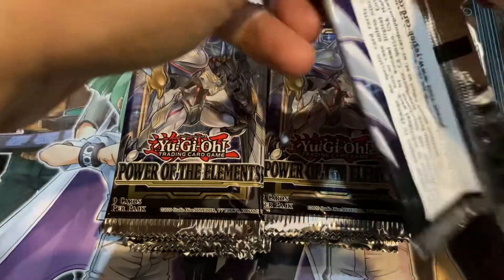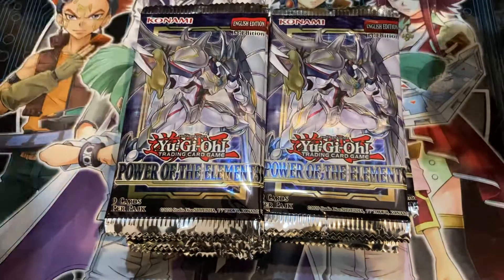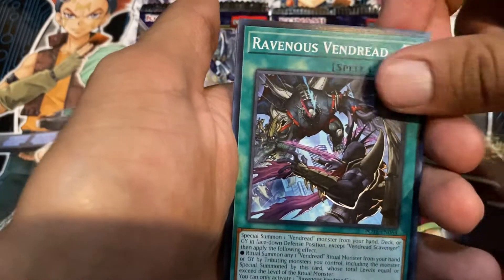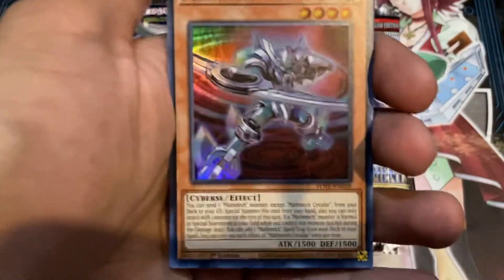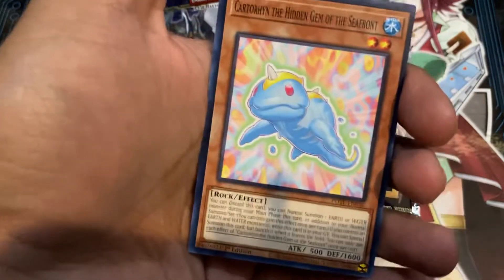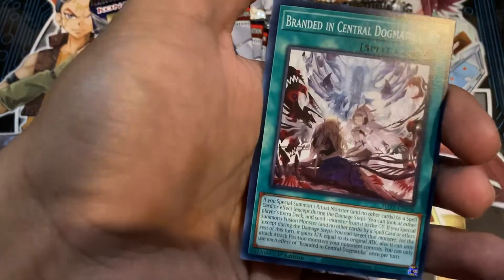Starting off with the first pack. What do we got? Morftronic Telfon, Vernisilf of the Flowering Fields, Ravenous Vendred, Crawler Soma — the new Crawler support, nice. Mathemic Circular, nice. Nightmallow the Dark Bonder. Melfi Penny — I'm going to need that, I'll put it to the side because it'll help me in my Melfi deck. And Branded in Central Dogmatica.